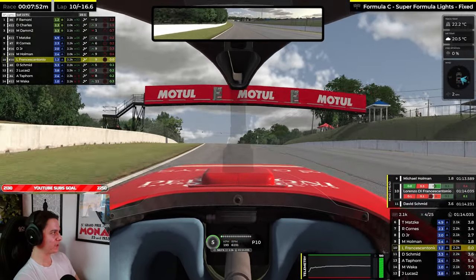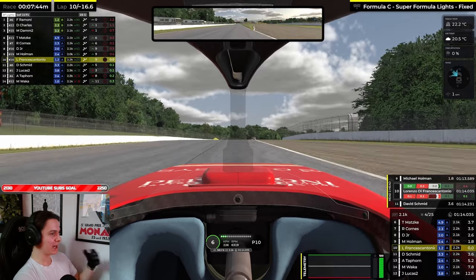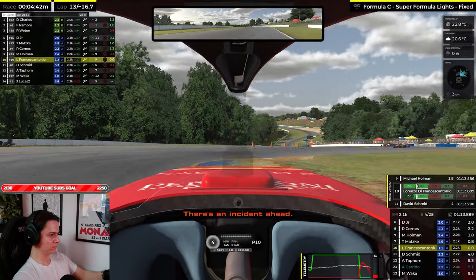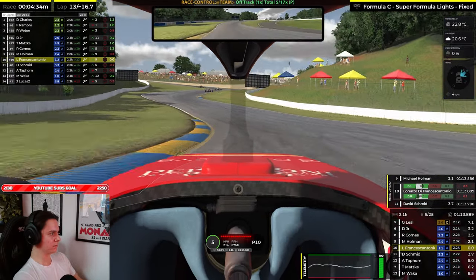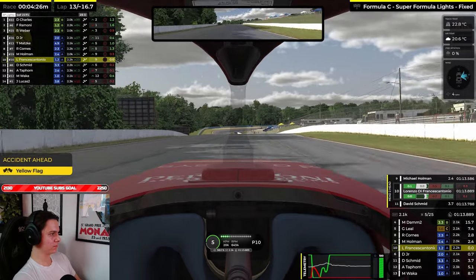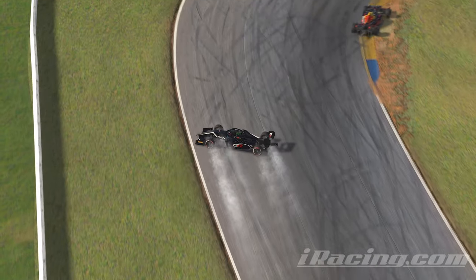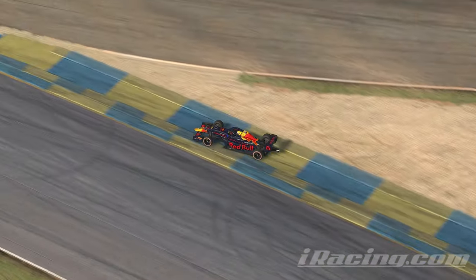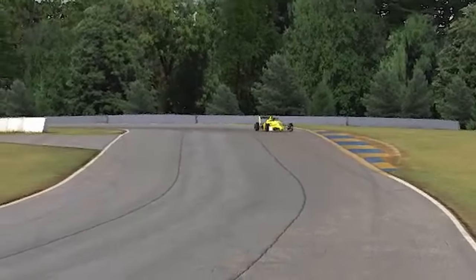I just can't get close enough to these guys ahead unfortunately — they're all drafting each other away from me. I hope that one of them makes a mistake so that I can get a little bit closer. We lost one of the drivers ahead. And eventually my hopes came true — two drivers in the top 10 made mistakes and took themselves out of the race. So just by being consistent, we gained another two positions and we're now in P8. But Schmidt is chasing me down relentlessly — am I going to be able to hold this position?